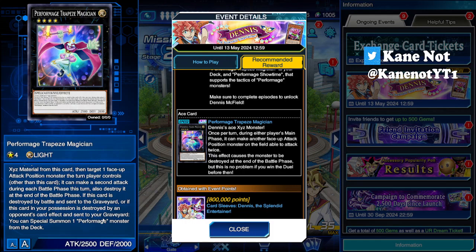The second part is a floating effect: when this card is destroyed or removed from the field, you get to special summon a Performage monster from the deck. However, keep in mind it requires the card to be sent to the graveyard — if this card is banished, the floating effect does not go off, so keep that in mind.